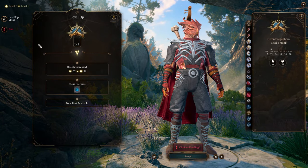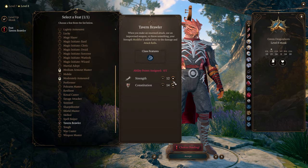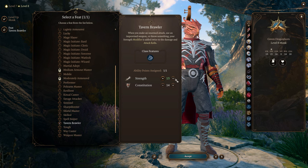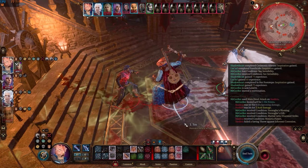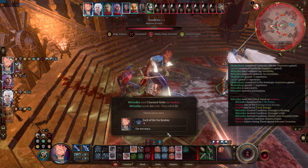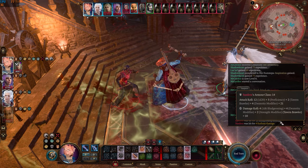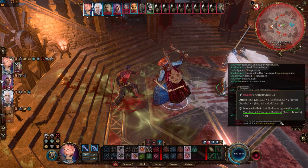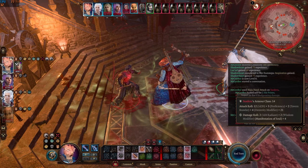At level 8, the monk can select another feat — I'm picking Tavern Brawler. This feat allows the monk to add his Strength modifier twice to the damage and attack rolls of his unarmed attacks. Keep in mind that the Strength modifier is only applied twice if your character's Strength is higher; if Dexterity is higher, the bonus is Strength modifier plus Dexterity modifier. Strength-enhancing elixirs are easily obtainable in the game, so be sure to drink one to get the full benefit of this feat.